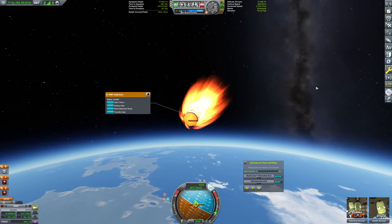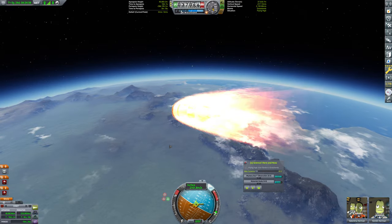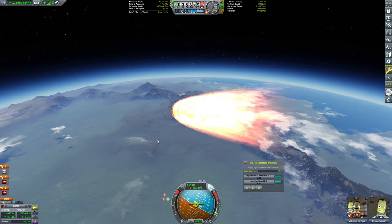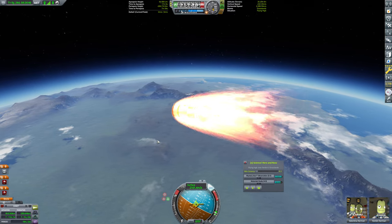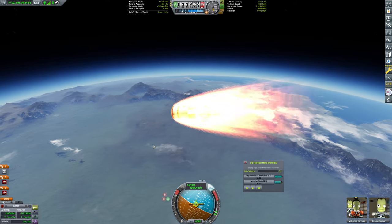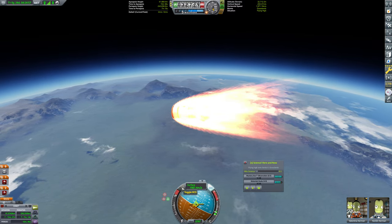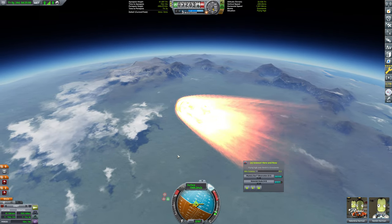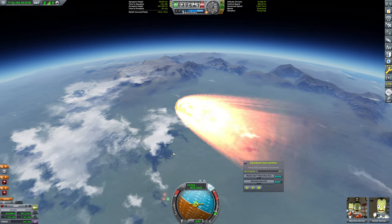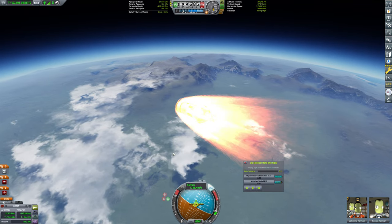I'm not actually sure why we have a temperature gauge here — is it because we're still in orbital mode rather than surface mode? Yep, that's the problem. We really shouldn't be having a temperature gauge in this attitude, but we weren't in exactly the correct attitude. We were still in orbital mode, and our surface velocity is what matters here. So we're now down to 1.9 kilometers per second and 30 kilometers up.